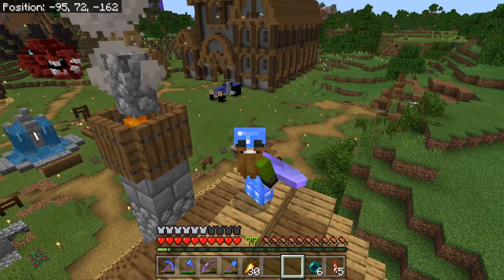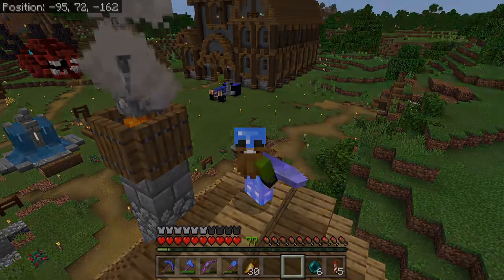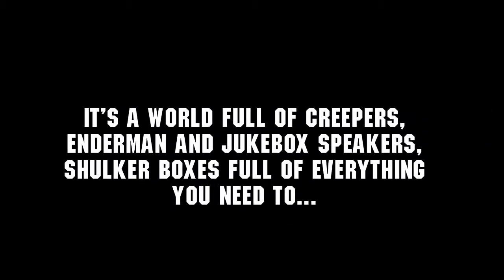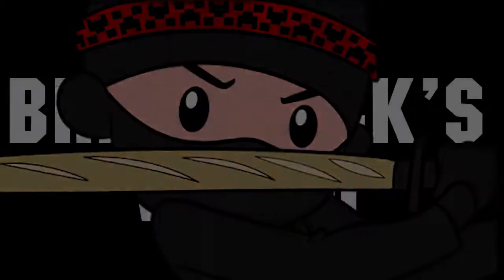Hey Breadheads, welcome to episode 33, and today we've got some farming to do. In a world where you're a goner if you leave without your armor, and you come across a spawner — yeah, that's Breadstick's world. It's a world full of creepers, jukebox sneakers, choker boxes full of everything you need to survive — Breadstick's world.